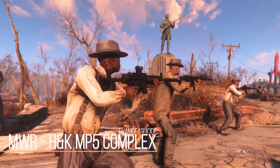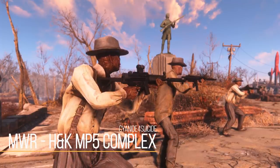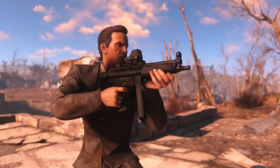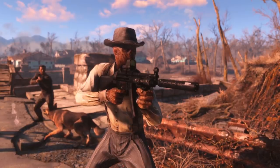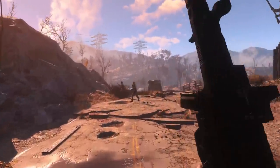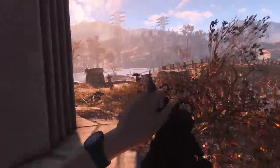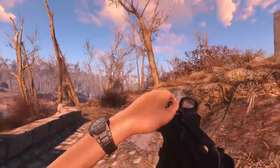Next up we have another entry into one of my favorite categories of mods: the Modern Weapon Replacers. This time we're getting the H&K MP5 Complex. It's an amazing weapon mod — we've actually been getting several top-tier, next-level weapon mods for this game. With this Modern Weapon Replacer, it's going to take the SMG and the Radium Rifle in Fallout 4 and replace them with the MP5 Complex. You can choose to replace either both the SMG and Radium Rifle or just one or the other. I hate the SMG and really could be okay with never seeing it again. The MP5 Complex is an awesome weapon mod that makes the game a little bit more interesting.